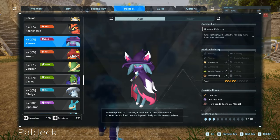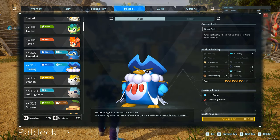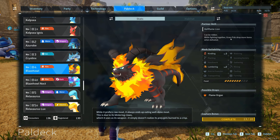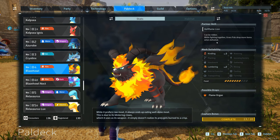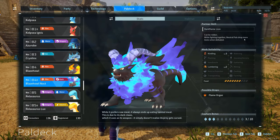Certain Pals up the drop rate of enemies when defeated. Cattiva, for example, ups the drop rate of neutral damage Pals. Fenking ups the drop rate of fire Pals and there are many others. Make sure to check that partner skill and use one of those if you're going to farm a certain type of Pal for a certain thing.